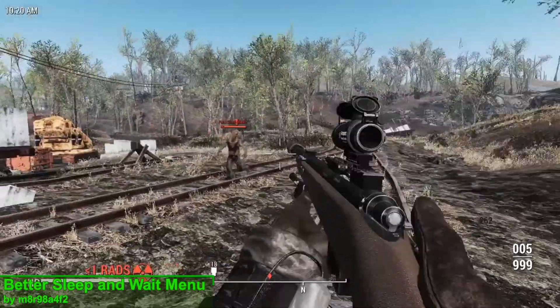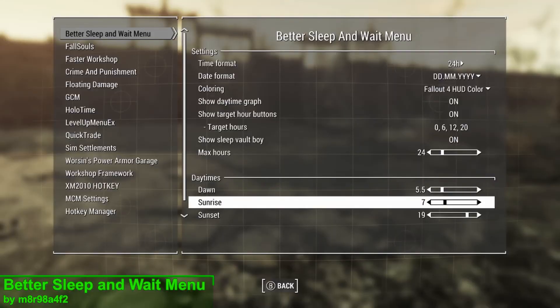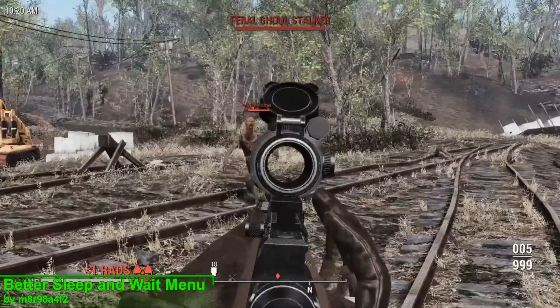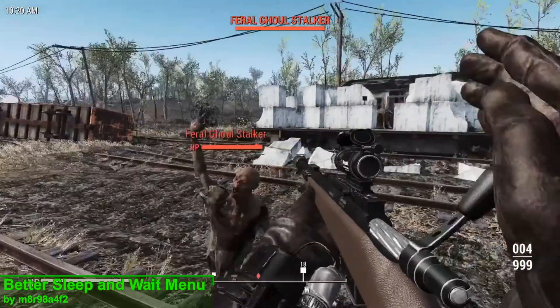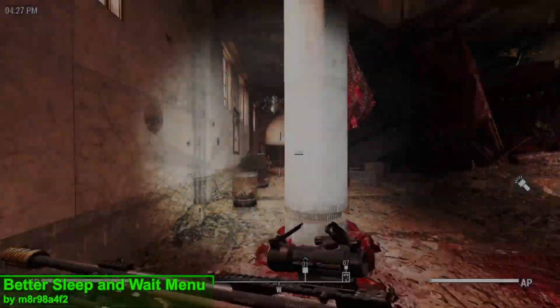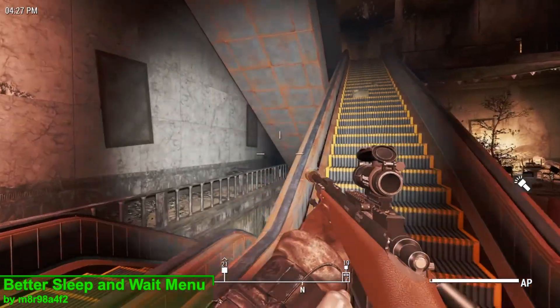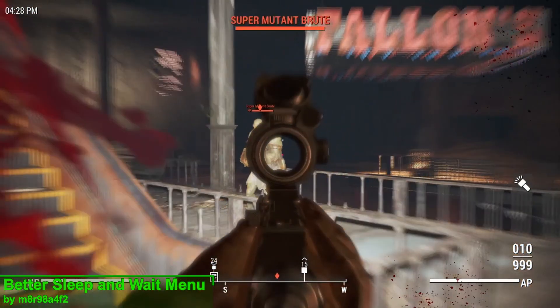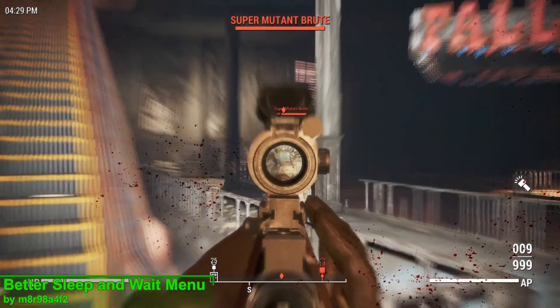Maybe you don't want dawn at 5:30am, or sunrise at 7am, or sunset at 7pm, or dusk at 10pm — and with this mod, you don't have to. In fact, until I downloaded this mod I didn't even know that these were the exact times those events happened. So if you're looking for a better way to wait or sleep in your Fallout 4 game, then maybe this mod is worth the download.